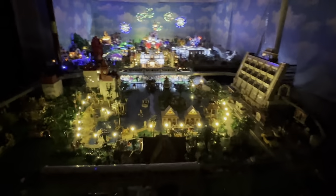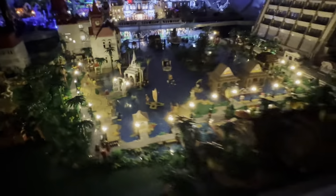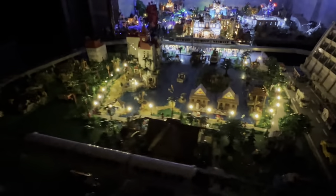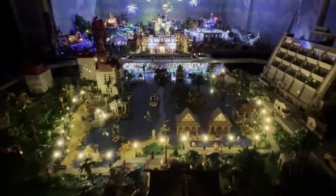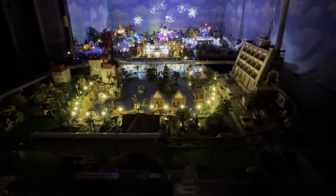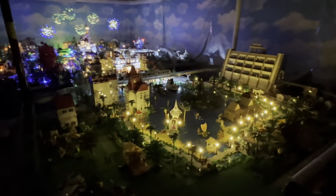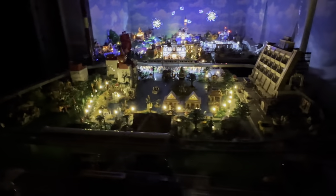Here we are at the front of the park again. We have the resort path lights on, and we've managed to get it all the way around the Seven Seas Lagoon. The next step to lighting the resorts is obviously getting the Contemporary Hotel, the Polynesian, and the Grand Floridian lit up. We're also going to add the Seven Seas Water Pageant that goes on the water — that's still to come. But you can tell this has really lit up this area of the park. Going off the Contemporary, you can really see the stature of that, and I think it's looking really good.